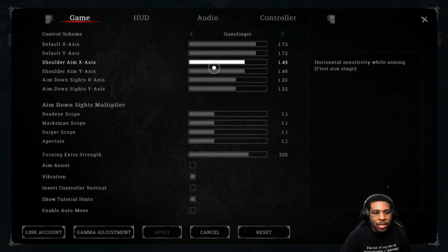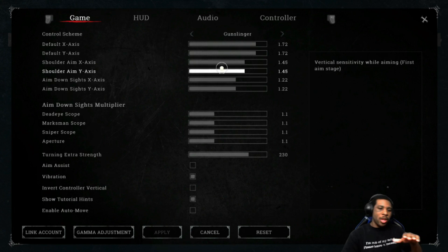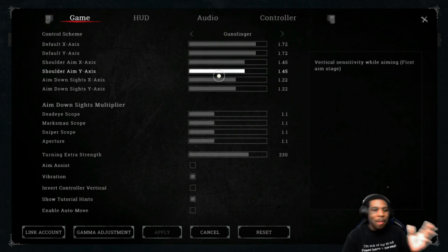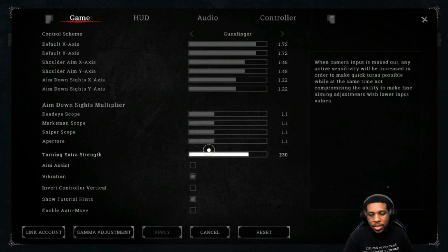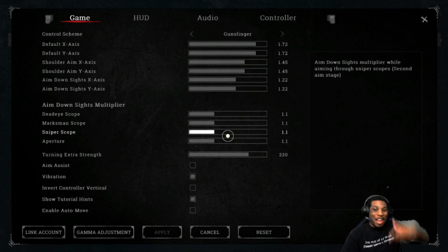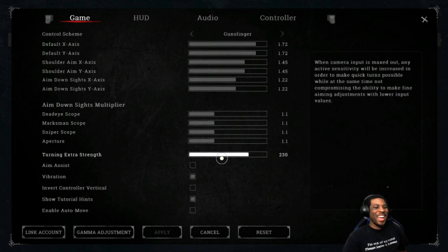Also worth mentioning - the Y-axis is your up and down aiming. Some people suggest slowing it down because you rarely need to aim up and down compared to left and right on the X-axis. So if Y is slower and more sluggish than X, that's fine. I prefer having them all the same so everything moves equally. For turning extra strength, I turn it up to 230 - for the longest time I was stuck on defaults and when I actually used turning extra strength I felt a real difference.